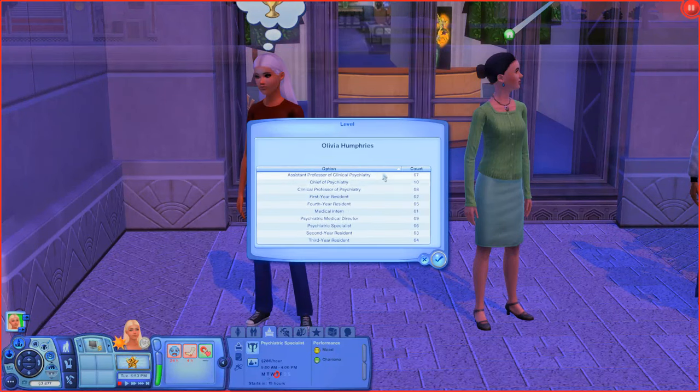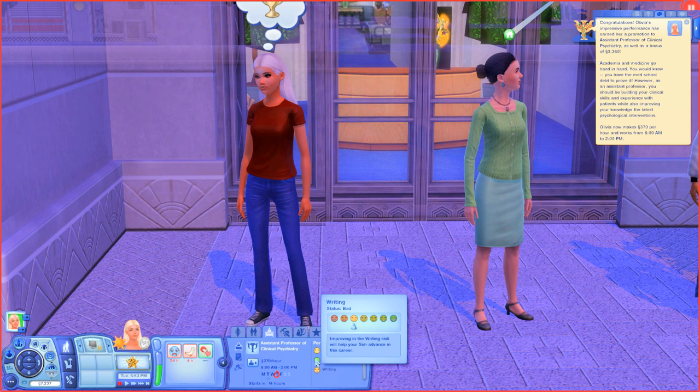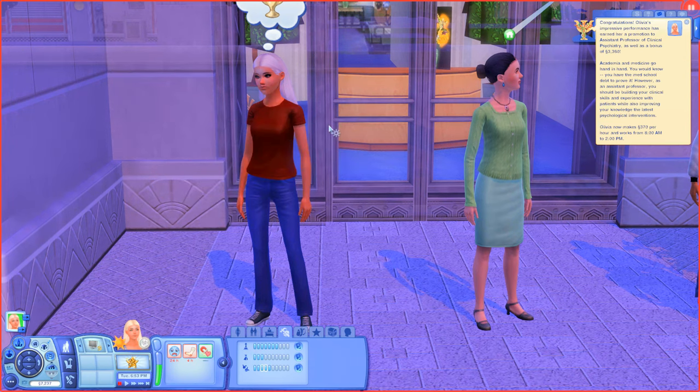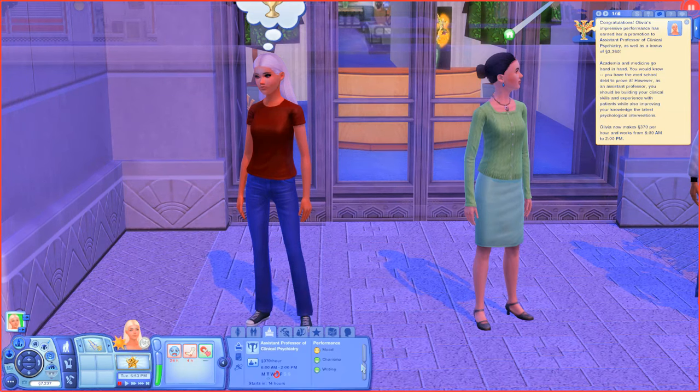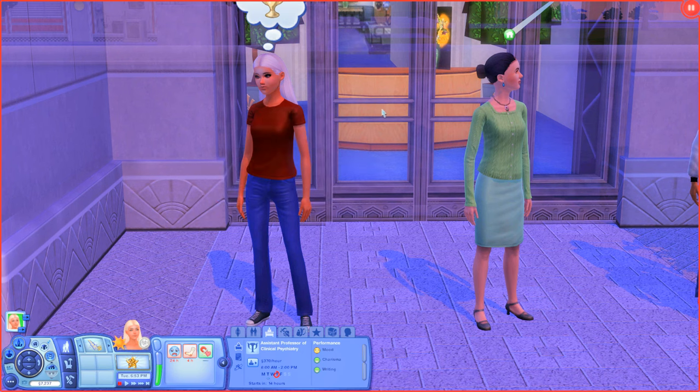Level 7 is Assistant Professor of Clinical Psychiatry — 8am to 2pm with a 3,360 Simoleon bonus. This level requires writing skills, which we don't have, so I cheat her writing to level 3. The game says: 'Academia and medicine go hand in hand — you have the med school debt to prove it. As an assistant professor, build your clinical skills and expertise with patients while improving your knowledge of the latest psychological interventions.'